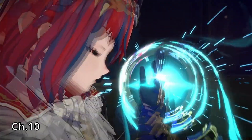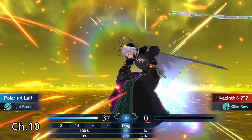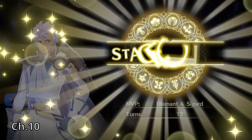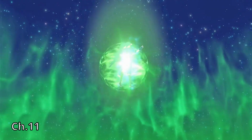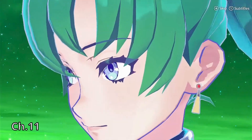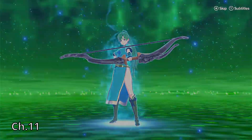Alear used Leif's quadruple hit to finish off Hyacinth. Then it was on to Chapter 11. After losing all of my emblems, it was time to get one of the saviors of my run: Lyn, and then Lucina.